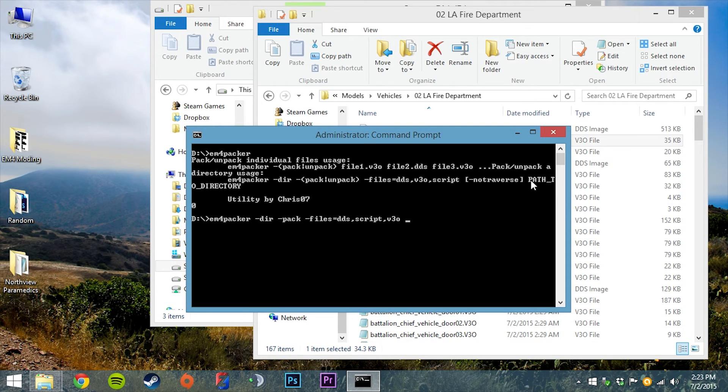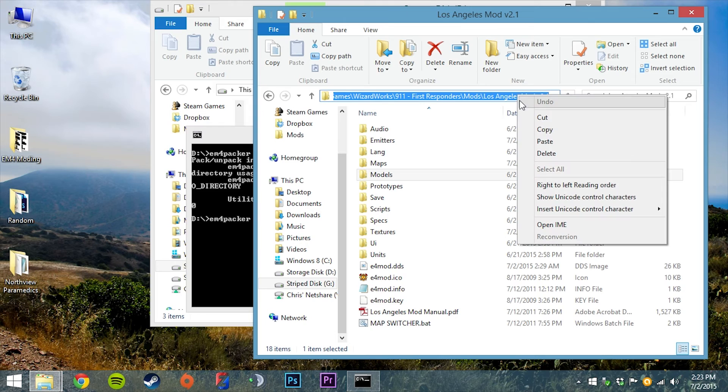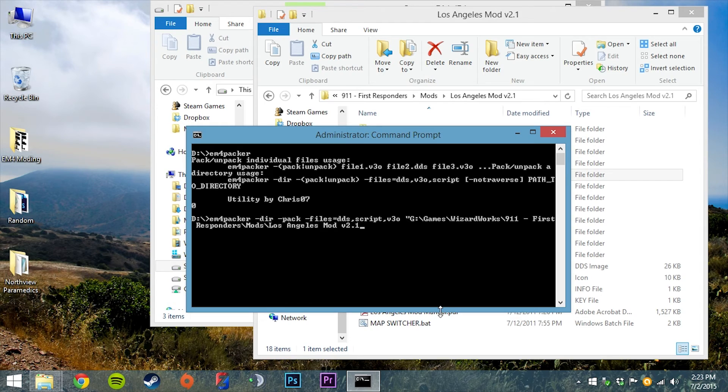Now all I need to do is define the directory of the modification. I'll go to my Los Angeles mod folder and copy the path. Since it has spaces in it I need to put quotation marks around it. I'll right-click and paste, then close the quotation mark. Now it will go through and search for all DDS files, all script files, and all V3O files and pack them. Let's hit enter and let it run.